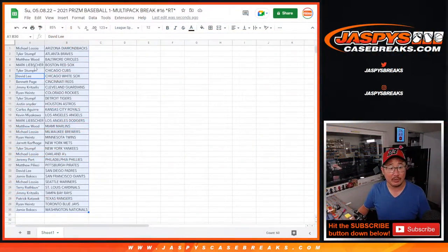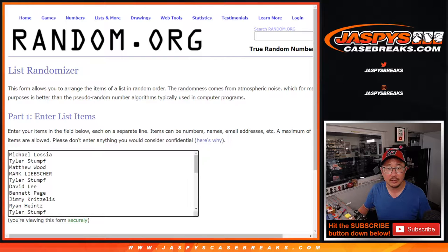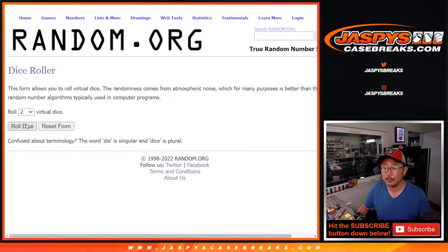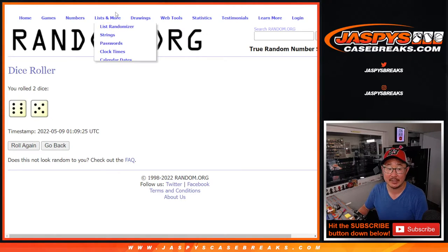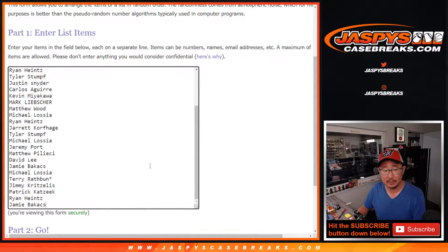Now let's flip back over here. Let's see who's going to win those Flawless spots. Let's gather everybody's names. New dice, new list. It will be the top 10 after 11 times. Six and a five. Good luck, everybody.